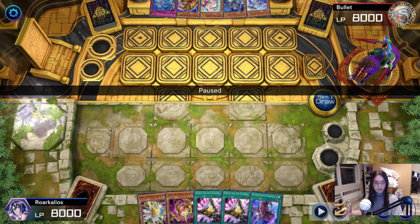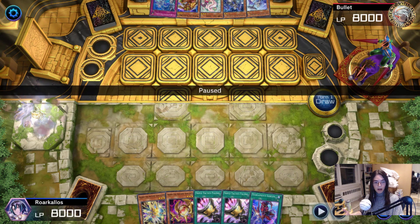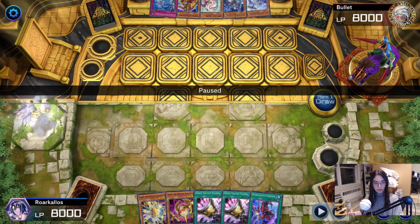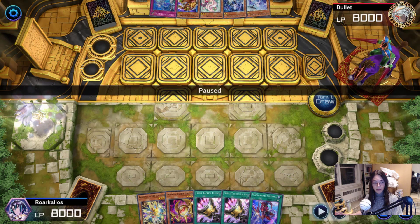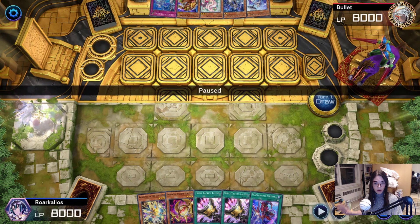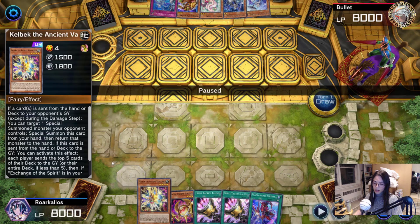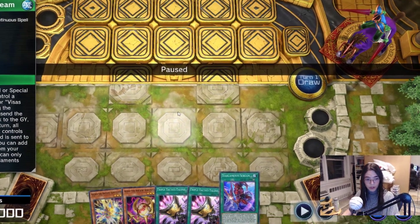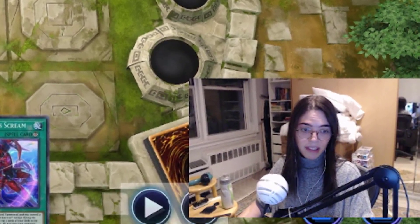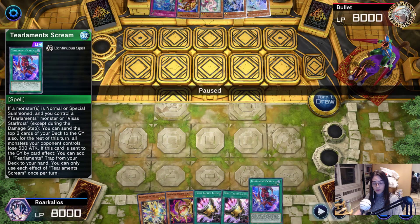This is my round five match versus Bullet. This round was extremely unfortunate — I had just come off of a loss, my first loss of the tournament against TTK playing Pendulum. This was actually the first coin toss that I had won, and it will be the only coin toss I win throughout the whole tournament. That said, look at my hand. I opened Hellbeck, Agito, two Tactics, and Scream. My first coin toss, and this is what I opened. I was pretty upset, pretty demoralized. The only thing I can do here is activate Scream as a bluff that I have Hoffness and pass.